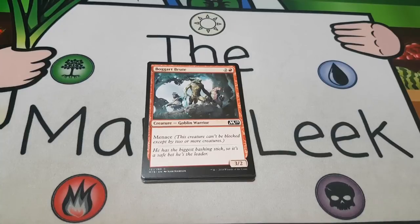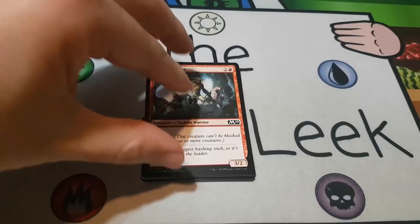Up next is Boggart Brute — probably the current first pick in this pack. Two and a red for a creature goblin warrior, it's a three-two with menace. This is actually the card that debuted the word menace way back in Origins. Boggart Brute is a great creature — a three-two for three which is something that red would play, with aggressive stats and menace, which means it's going to be pretty hard to block. This is exactly what red wants. It's not a first pick overall, but this pack should theoretically get better — it is our first pick for now.